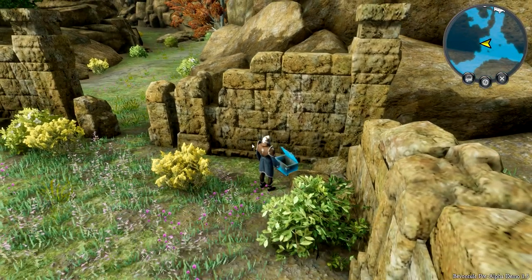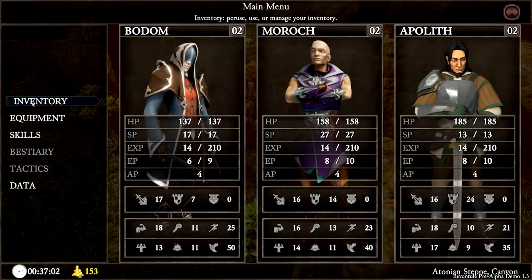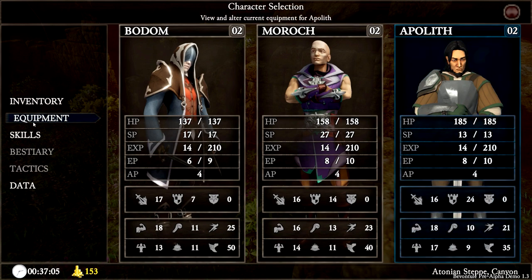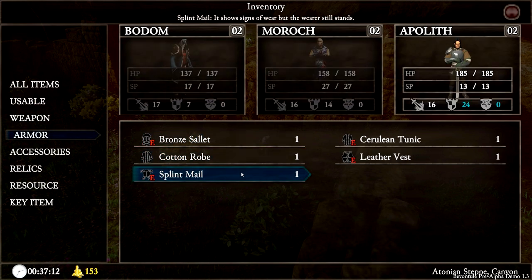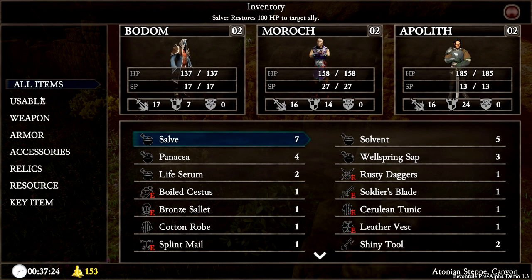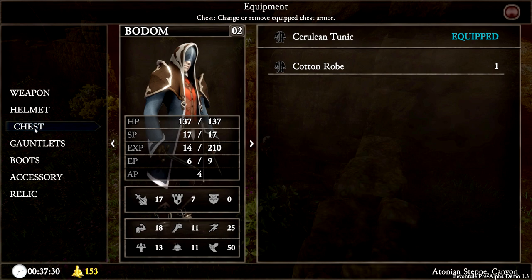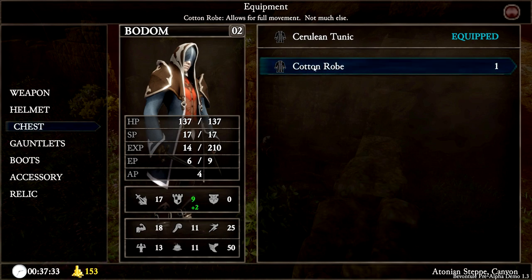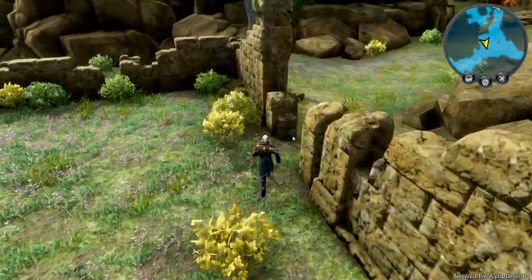A cotton robe! Is that something we can actually use? Equipment — check inventory, then armor. Cotton robe — this actually increases defense by 9 for our guy. Are we better with what we're wearing? Let's double-click on him — inventory, then equipment, and equip the chest piece. Click once. Beautiful — 9 defense! A little better — it's a bit of armor.